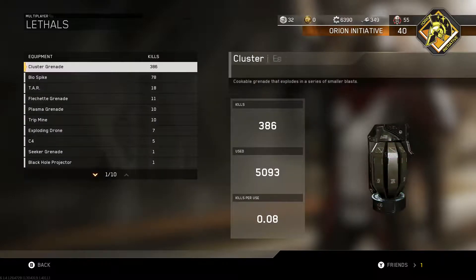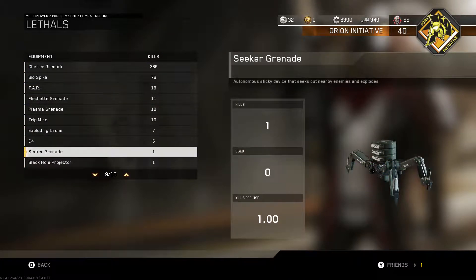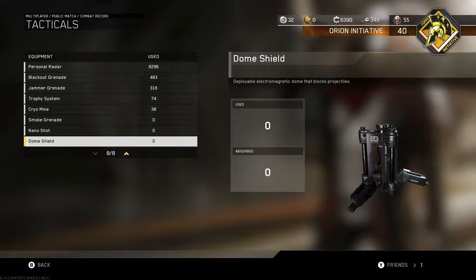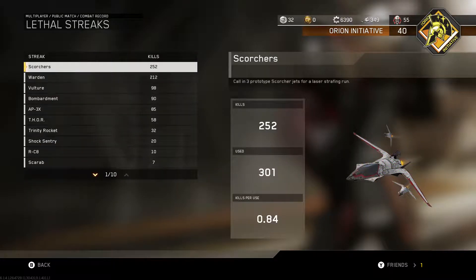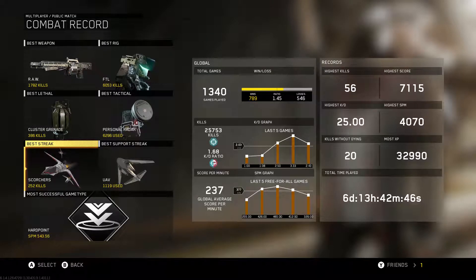Most of this stuff is pretty standard. For best lethal, some of these I need to use a little bit more — the Seeker and the Black Hole Projector. For tactical, I need to use Smoke Grenade, Nanoshot, and Dome Shield. It's funny — the Dome Shield is something that's pretty new for Call of Duty, but I haven't used it at all. I think I might have used it in the beta. UAV is the most used support streak, and Scorchers — partly because of the preset score streak setup.